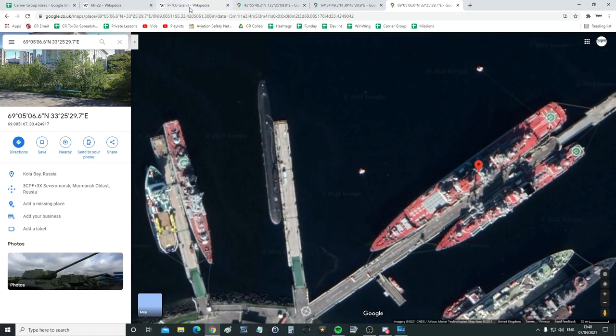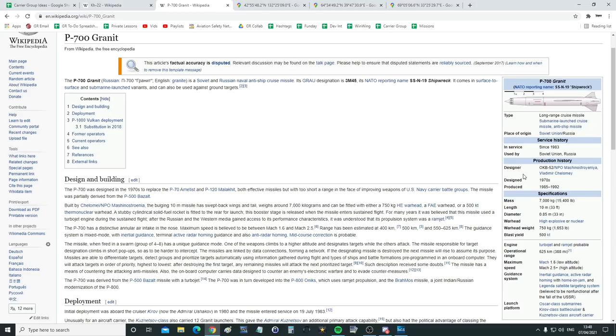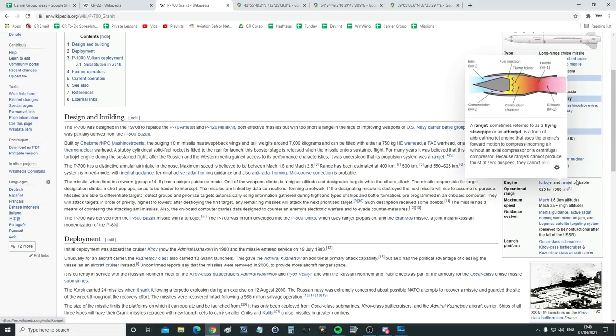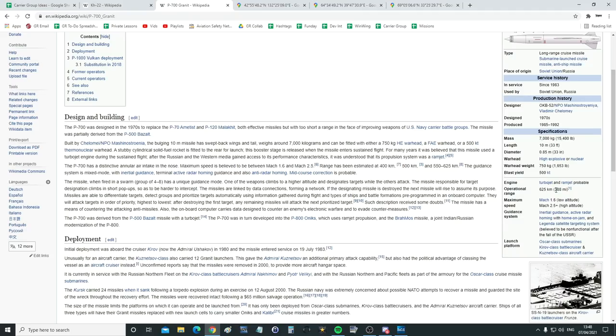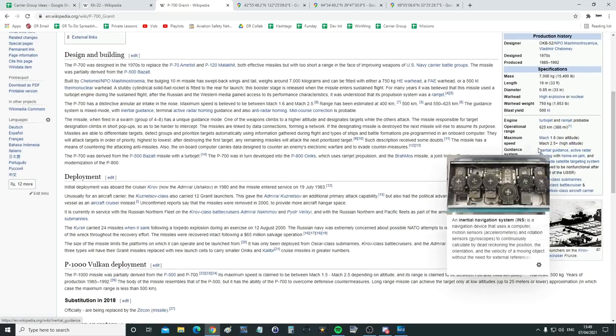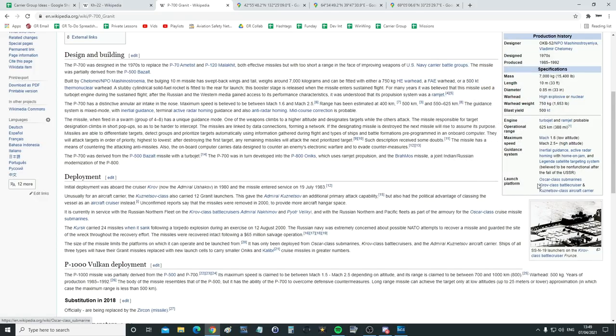Now let's look at the armament: the P-700 Granit, or 'Shipwreck.' It's a long-range cruise missile, submarine- or ship-launched, in service since 1983. Seven metric tons in weight, 33 feet in length. The warhead can be high-explosive at 750 kilos (1,650 lbs) or nuclear. Engine is turbojet and probable ramjet, operational range just under 400 miles, speed Mach 2.5+ at high altitude, 1.6 at low altitude. Guidance is INS with active radar terminal, home-on-jam, and satellite targeting.